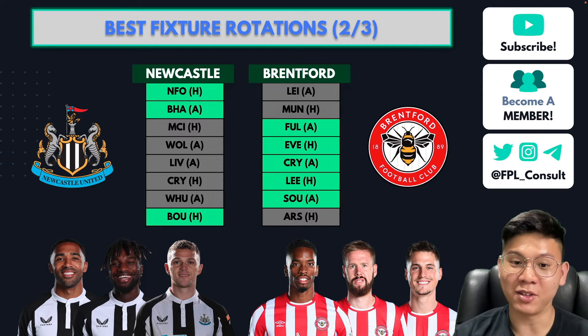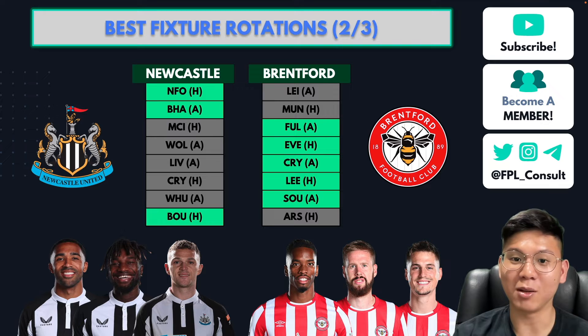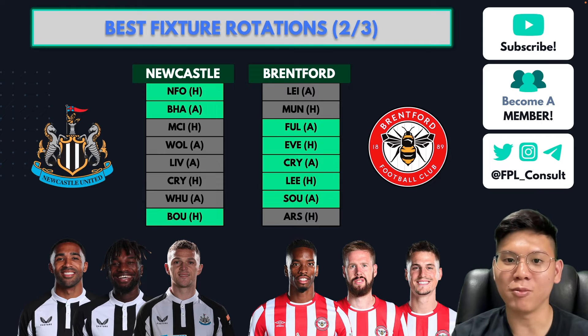From these teams I recommend targeting six players — three from each. Kieran Trippier at £5m is a really exciting defensive option; he takes set pieces and has a high possibility of scoring or assisting from them, plus clean sheet potential. Then there's Saint-Maximin and Callum Wilson for Newcastle. For Brentford, Ivan Toney is the main man up front. Pontus Jansson is a stable defensive option who'll play almost every game. Also, Canos is listed as a defender but is essentially a midfielder — a great out-of-position FPL asset worth considering.